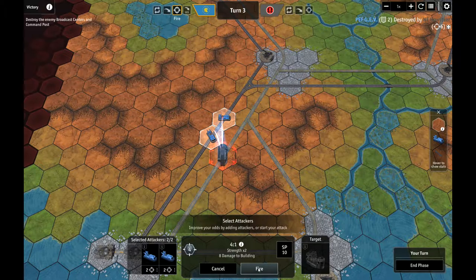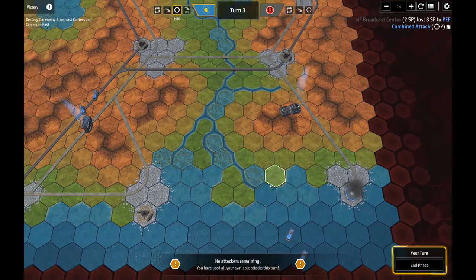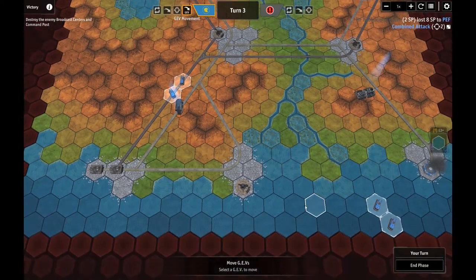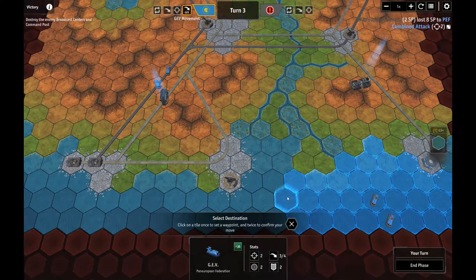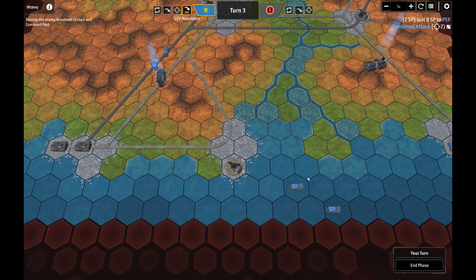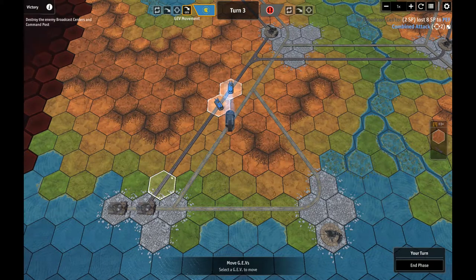That's about 8 damage to building. We did do that - so if only one of them survives next turn we should actually be able to do something. Let's end phase and now we've got a movement phase again. Is there any percentage in moving these guys? One of them's going to get hit by this guy, and one of them's going to get hit by that guy. Oh, but we do get this extra move up here - we're going to go for this guy and try to bring in the other GEV over here as reinforcements.